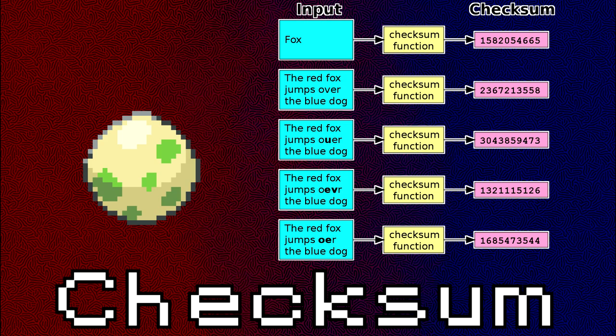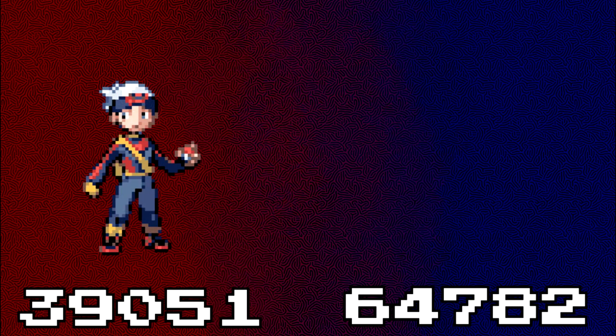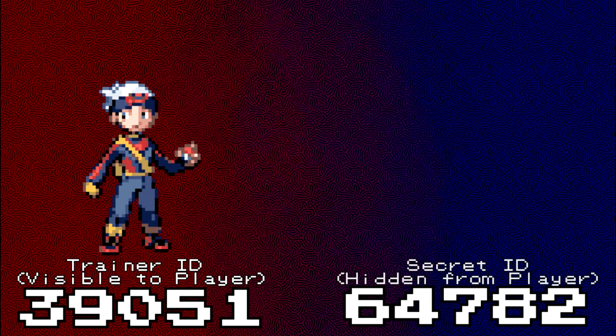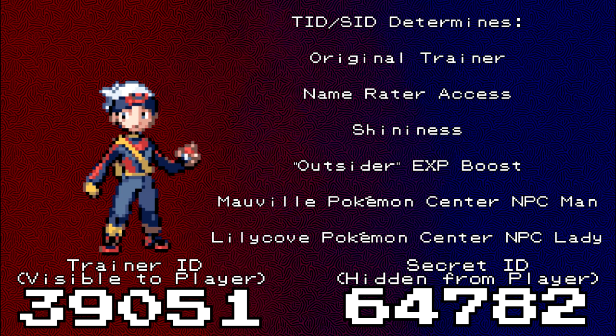So why does the Latios glitch result in a failed checksum? Every player in Generation 3 has two five-digit numbers that can range from 00000 to 65535. One is printed right on your Trainer card, called your Trainer ID, and is also shown on every Pokémon you catch or hatch. The other is called your Secret ID and, as the name implies, is never meant to be shown to the player. These two numbers are responsible for a few things throughout the series, most notably determining if a Pokémon should be shiny or not when generated.